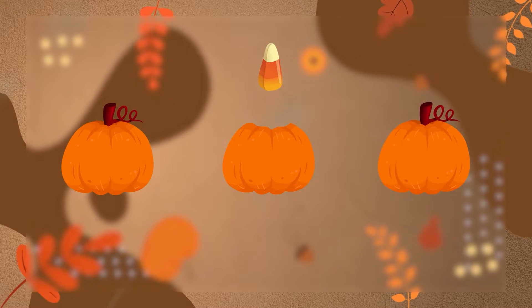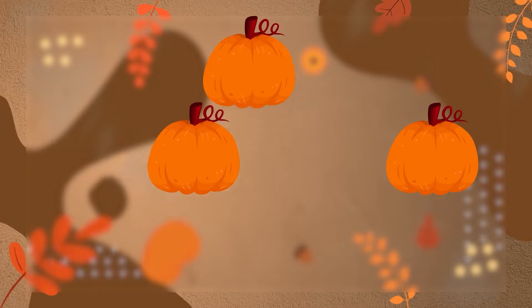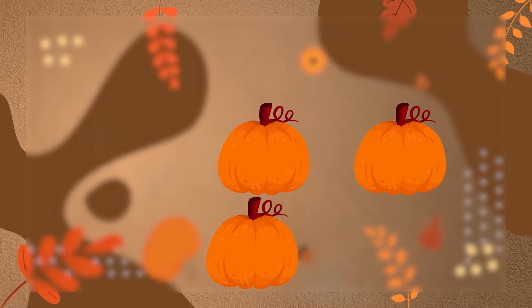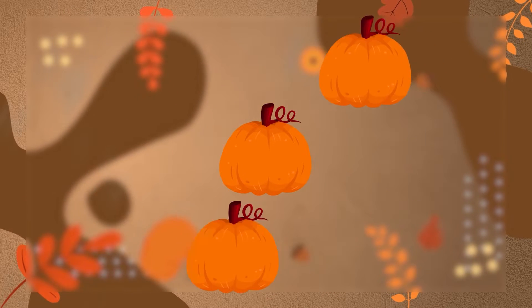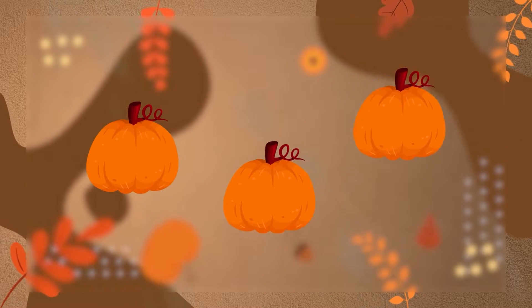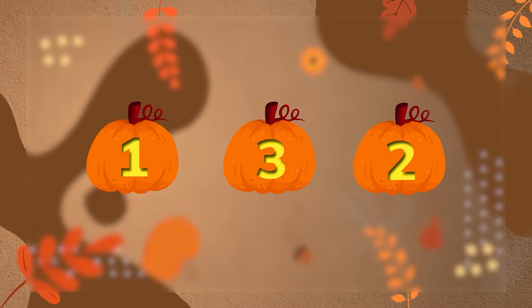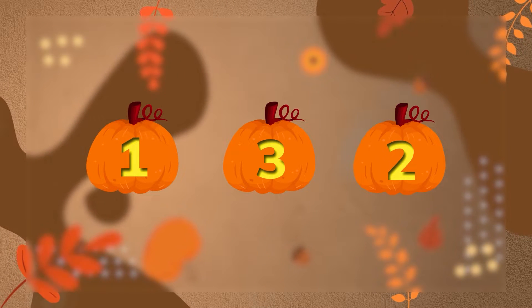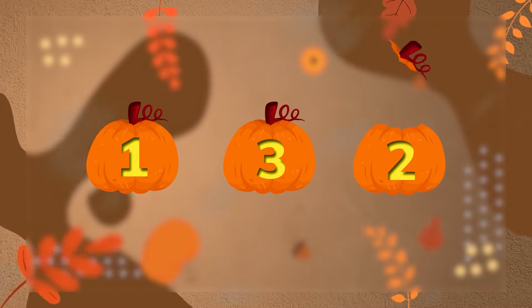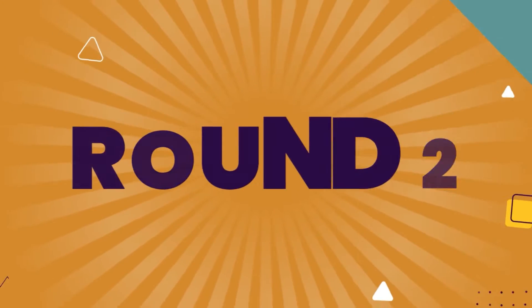Round one! Three pumpkins, one candy corn. Cover it up and shuffle. Stop. Take a guess. Three, two, one — reveal! Did you get it? Well done.